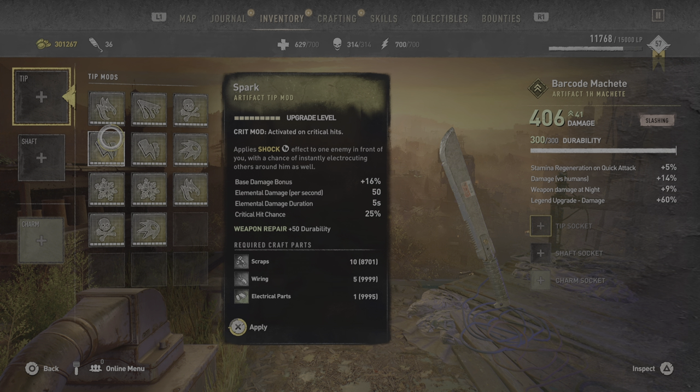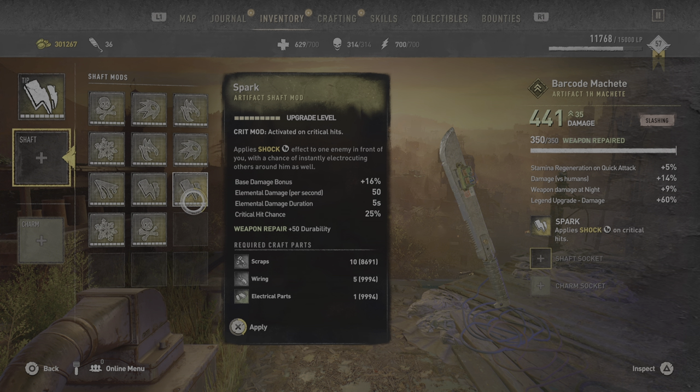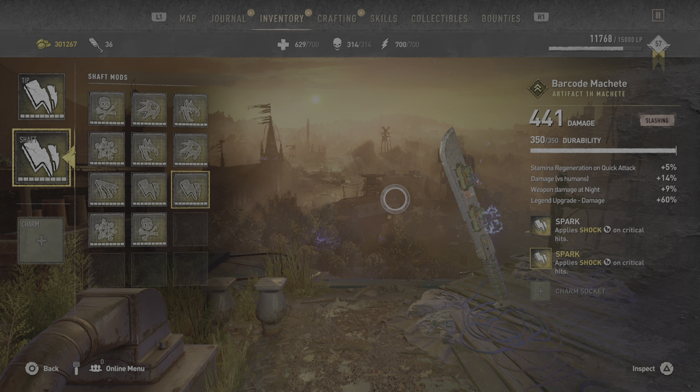We're gonna take spark and flame as usual because I'm not really going after volatiles. Unless the weapon is upgradable all the way to legendary, I'm not going to be testing it at night. And it does look like there's a barcode guys — this is how it looks now.